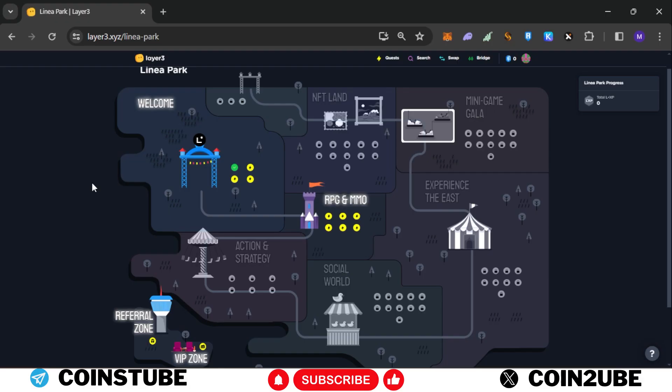Hello guys, how are you? I'm your crypto buddy and I welcome you to my channel Cointube English. Today we are going to complete the task of Lineup Park. As you can see, this is a Lineup task on Layer 3 — you will find the link in the description. This task is valued for only 7 days, so let's get started.